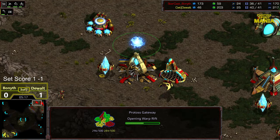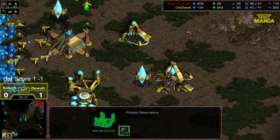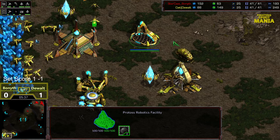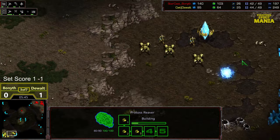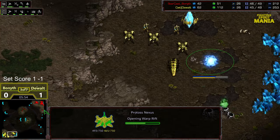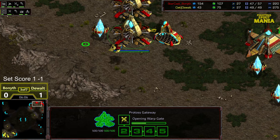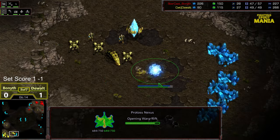It is double gateway and that range will help overall. The question now is does Bonneth find that in-between timing to attack where Dragoon range is an advantage. This is a clever play overall from Dewalt — I kind of like this build order against this precise scenario. Observer also making its way in, able to confirm all the tech. He notices it's two gate, and that lets Dewalt know precisely what he needs to do to defend.